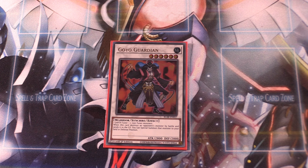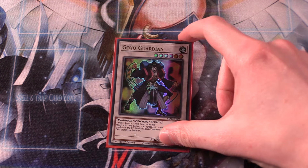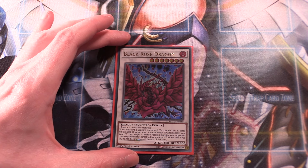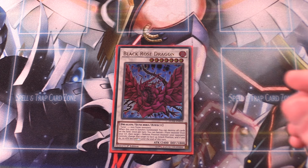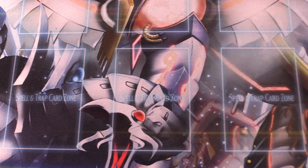Goyo Guardian is level 6 with 2,800 attack, which is absolutely insane. He has the effect that when this card destroys an opponent's monster by battle and sends it to the graveyard, you can special summon that monster to your side of the field in defense position — a fantastic effect. Goyo Guardian is really, really good in any build in Edison format, and I definitely recommend running it. One copy of Black Rose Dragon, of course, is an incredible board nuke effect — very good depending on the situation. Definitely run it at one copy.